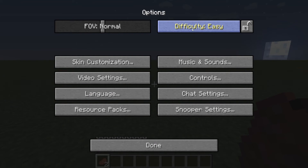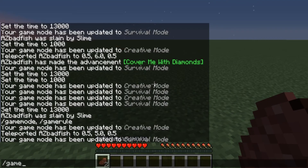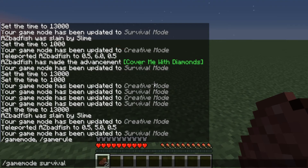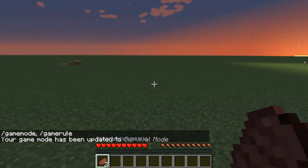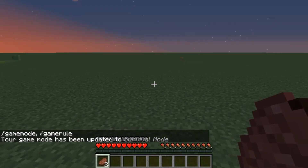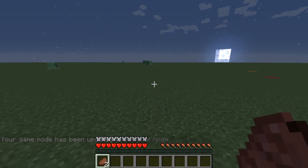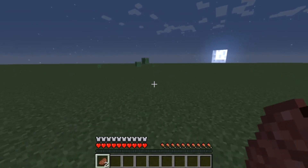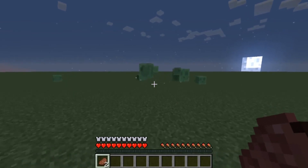So let's put the game back in hard mode and take it out of creative so we can see the difference. Our mobs are spawning and if we run over here we'll see how much less damage we take because we're simply wearing armor.